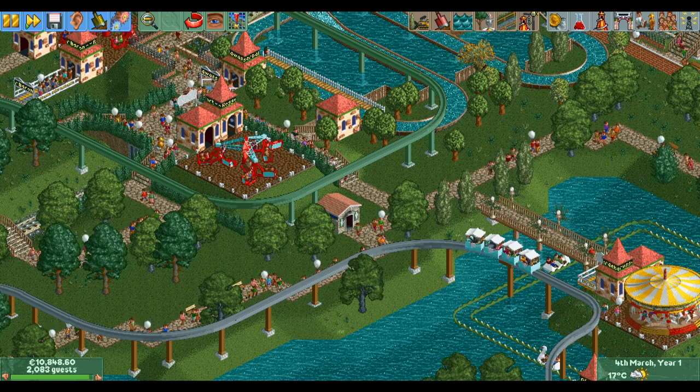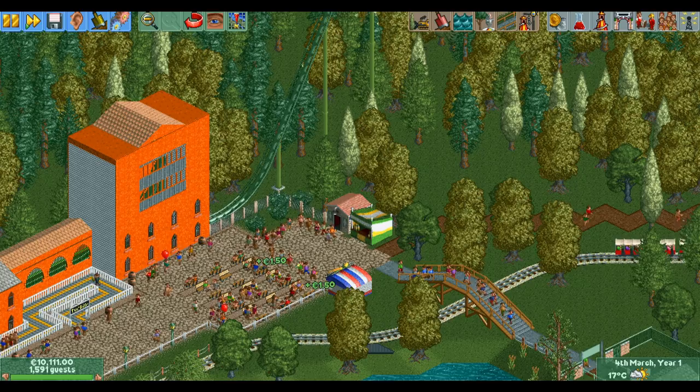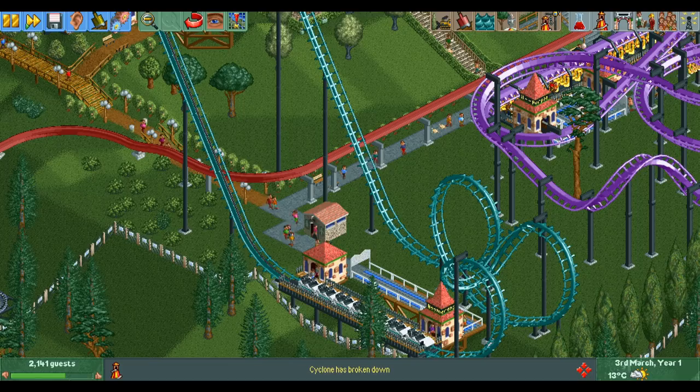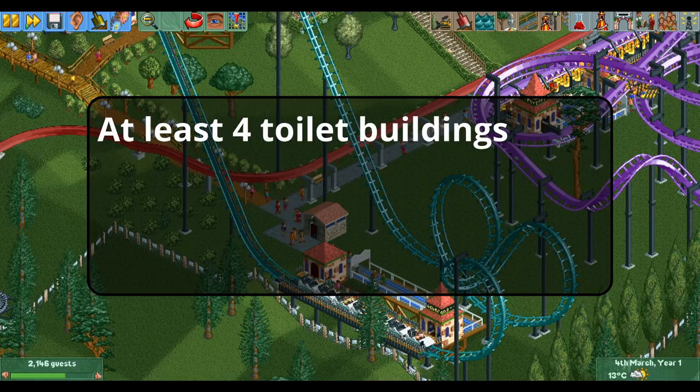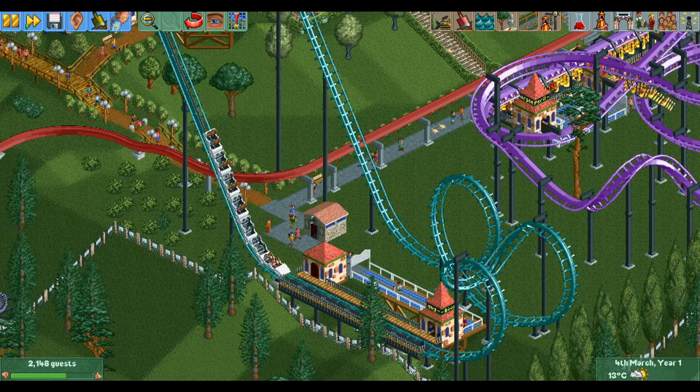There are several different awards for having good rides and stalls, such as the best roller coasters award, but you can get those awards with many different rides such as the wooden coaster or the looping coaster. Guess which ride has an award that only that specific ride counts for? That's right, it's the toilets. If you have at least four toilets in your park, at least one toilet per 128 guests, and no more than 16 guests currently thinking they need to go to the toilet, you can get the best award in the game: the award for the best toilets.